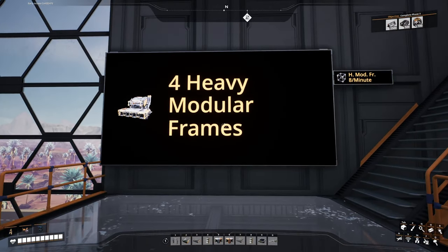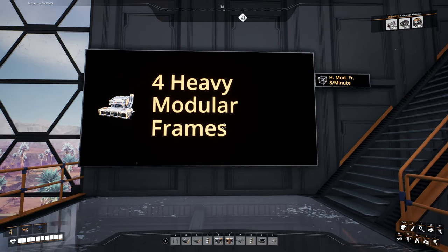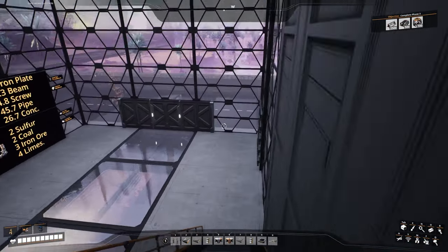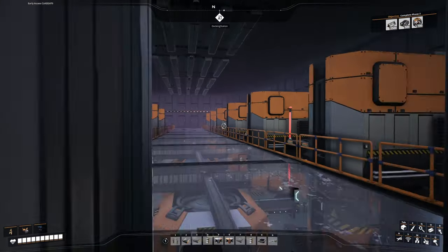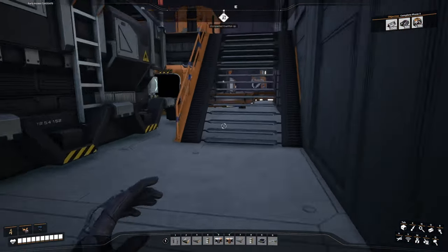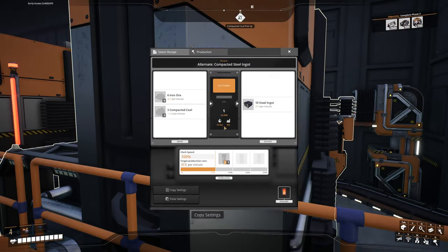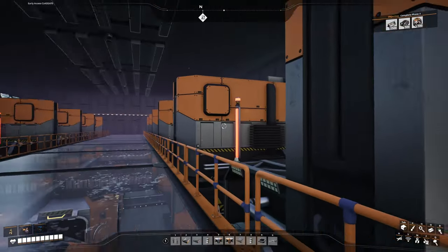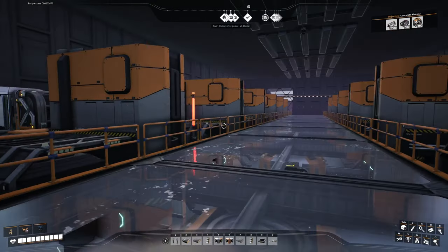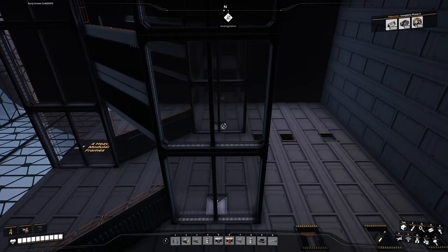And that will turn into four modular frame manufacturers that will produce 8 heavy modular frames a minute. So that's what this build is all for. And as you can see, I have made some more progress - I have hooked all of these machines up. We have the output here and the inputs are coming in over there to make our steel ingots. There are 12 machines in this room and we have the same over here, and we'll have it upstairs as well - 12 there, 12 there. And then over there we will have smelters.